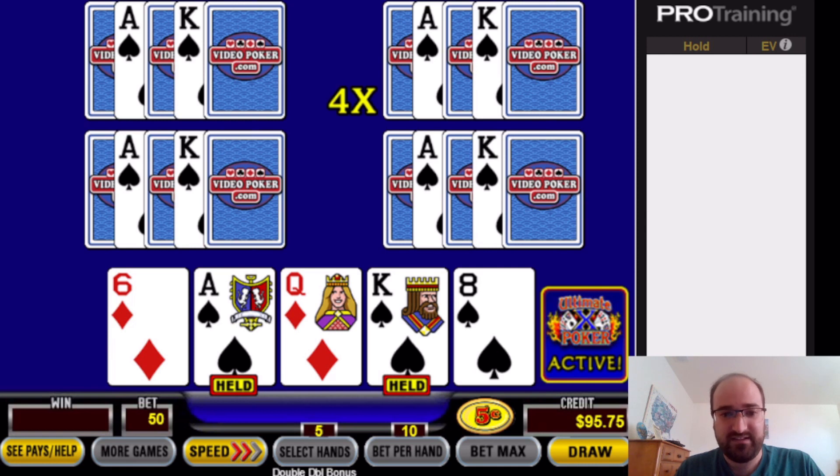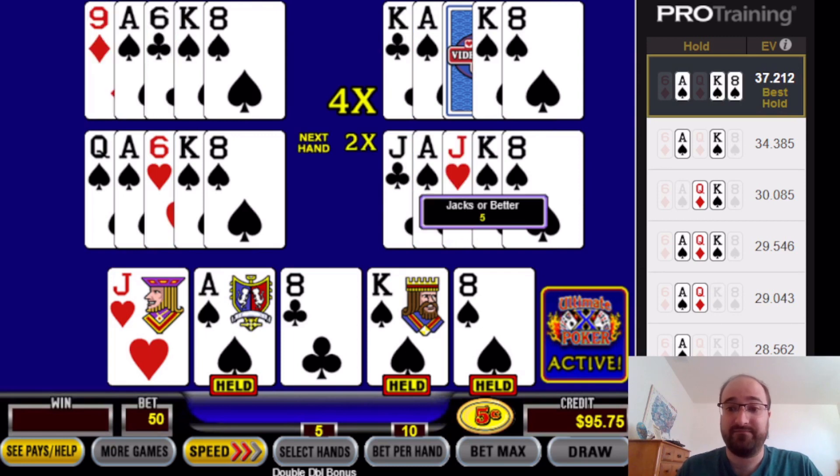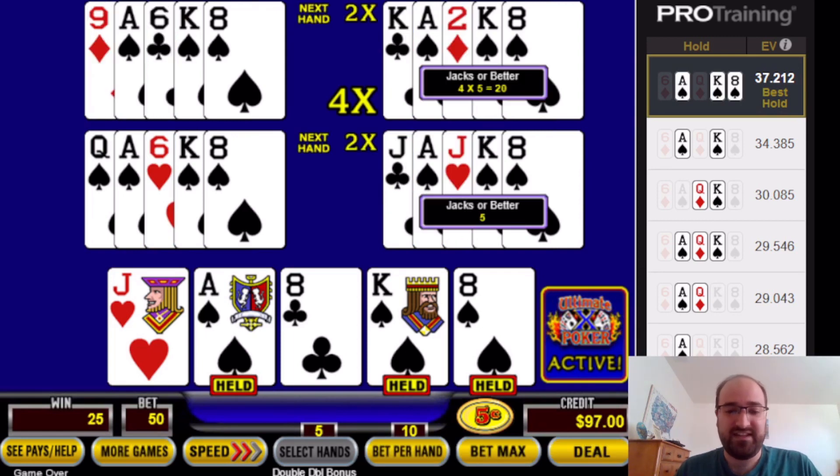Ace and king here — there's going to be a lot of three-to-a-flush combinations, and I think this might be one of them. Normally in double-double bonus you would hold the ace and king of spades — two to a royal. But in this particular case, because a winning flush awards a 10x multiplier, you're going to be going for three to a flush a lot more often. As you can see in the right-hand column, it tells you at the end of every hand what the best hold was, and the expected value of each option.